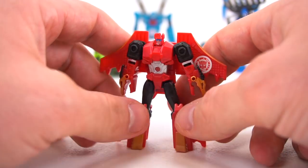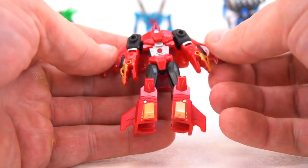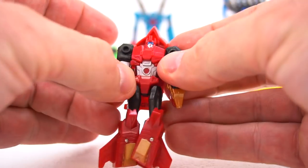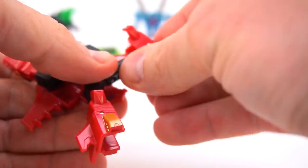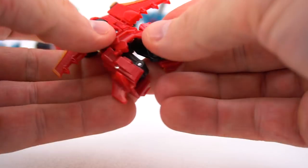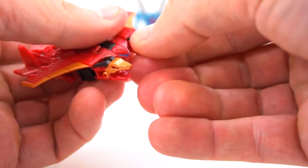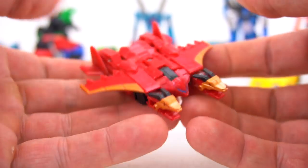Just watch the legs — they move pretty smoothly. There you go, Twinferno in robot mode. What do you think? Leave a comment below. Let's transform one more time — see how fast we can do it. Flip that up — boom — heads straight ahead, up, attach that peg, attach that peg — there we go, he's in jet mode.